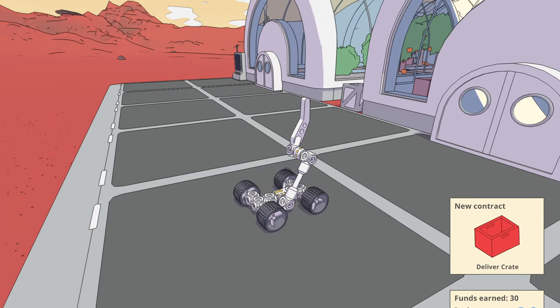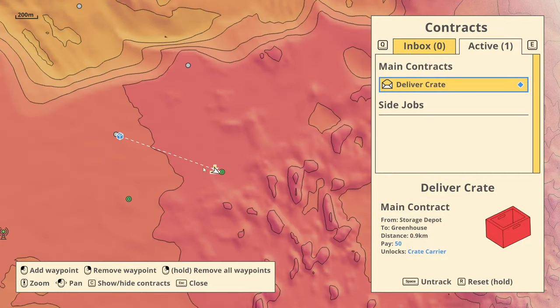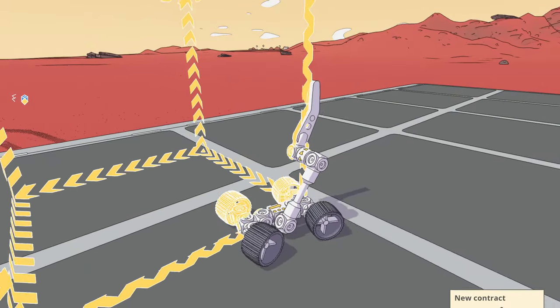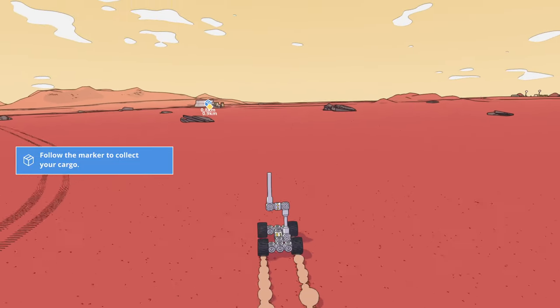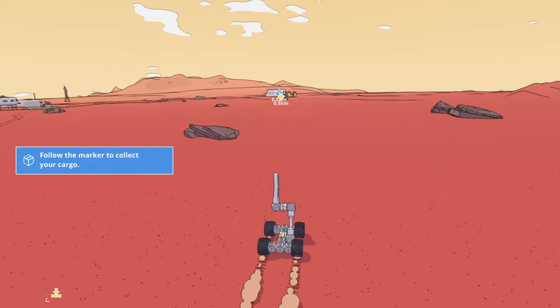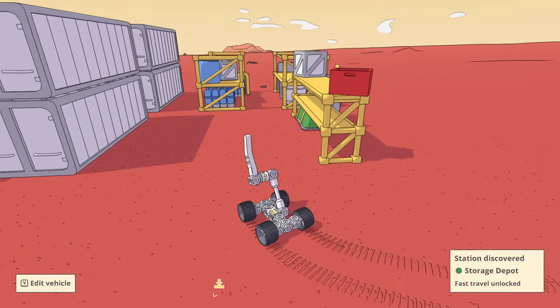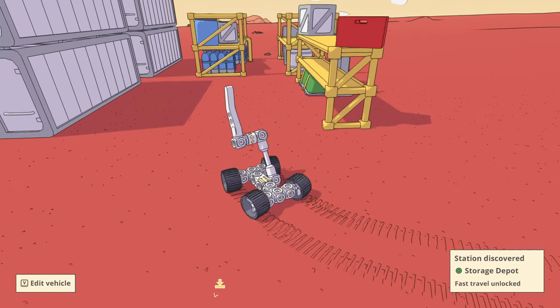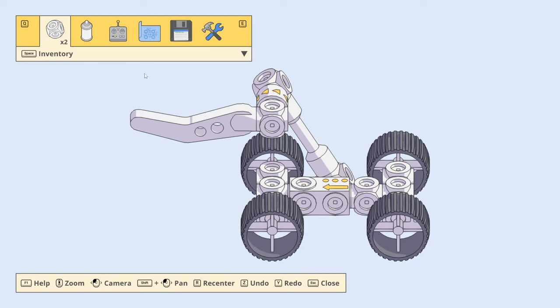New contract — deliver crate. Let me just accept that contract. But this is not a thing I can use to pick up a crate with. Edit vehicle. It's weird — this is the inventory. It's weird to have to edit the vehicle each time for every payload.